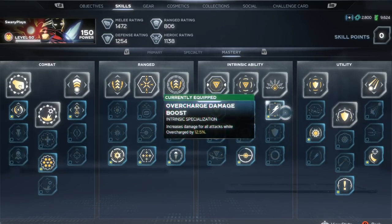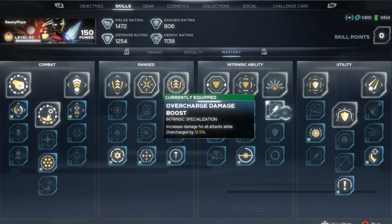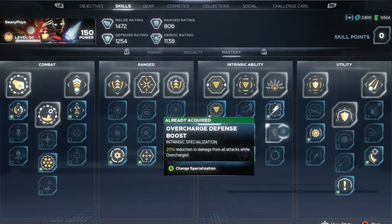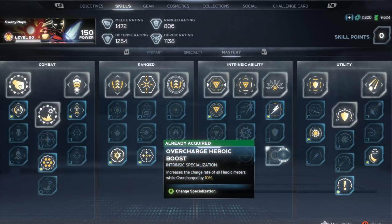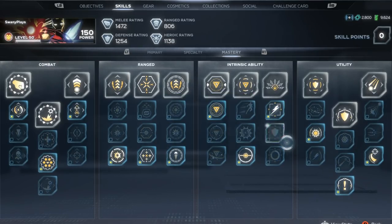For the final perk in the intrinsic ability tree, we have overcharge damage boost — increased damage for all attacks while overcharged by 12.5%; a 20% reduction in damage from all attacks while overcharged; and increase the charge rate of all heroic meters while overcharged by 10%. I personally like to go with the increased damage. I combine that with the arc overload left bumper ability — I activate my shield, I'm inside the shield, I'm safe, and I do 12.5% extra damage while I have unlimited ammo. That's kind of my go-to.